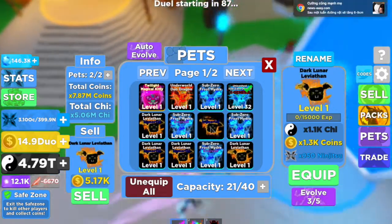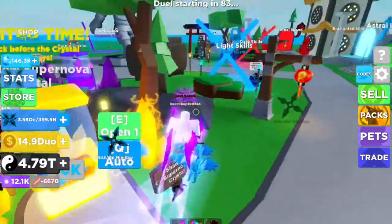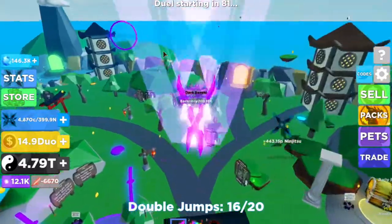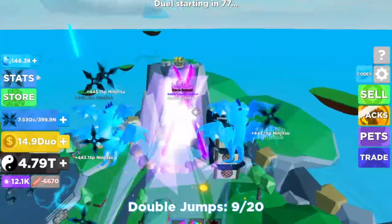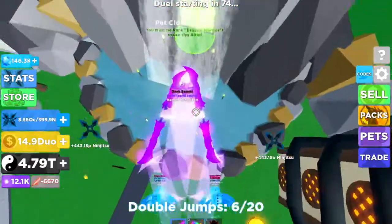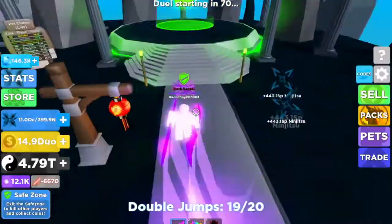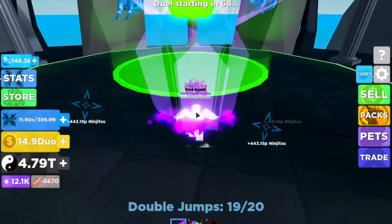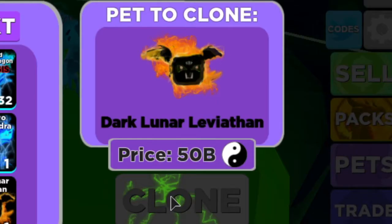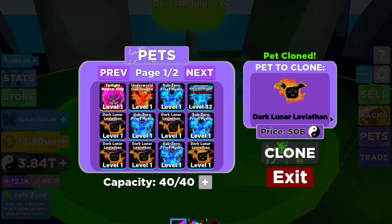So basically what I did — I didn't want to keep spending all my cheese gems because I've only got 146.3 gems — so what I did is come over here to the pet cloning area that they added like a few weeks ago. It only costs 50 billion for one, so I basically cloned all of this, that's why I have only this much cheese.